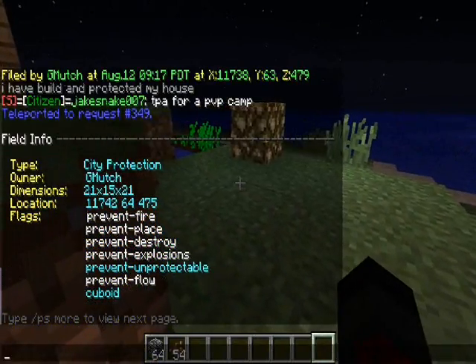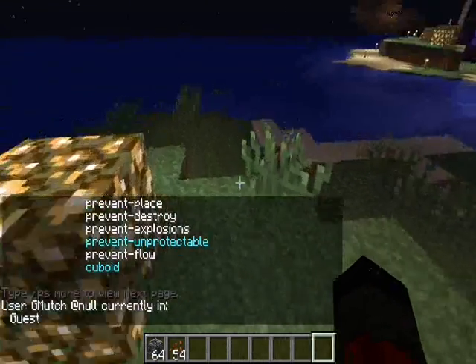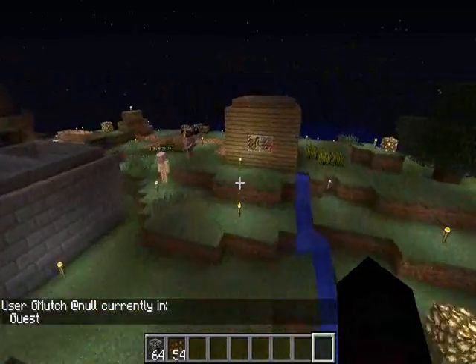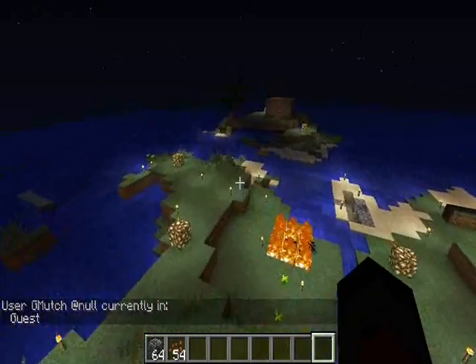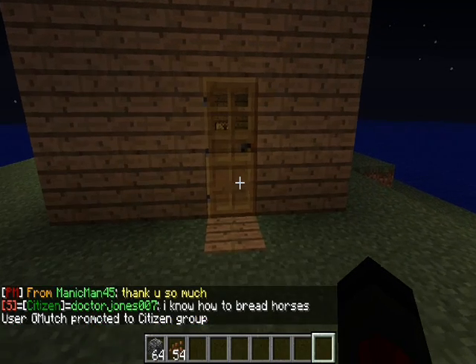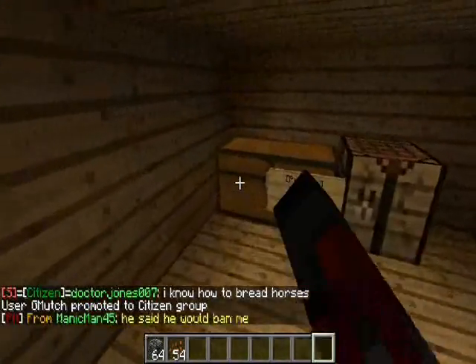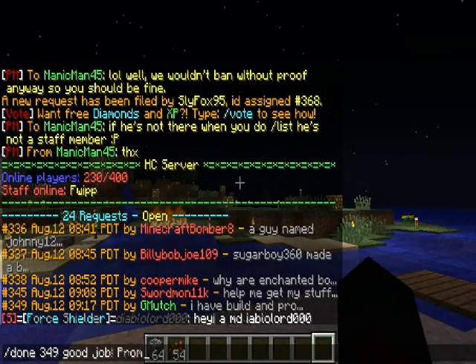G-Much! You have a special house. Citizen requests are like this - it's the first time they get to see staff members. And there he is, G-Much. Now that I look at this area, this is like another big empty island all on their own. Promote G-Much. Perfect. A little tiny house.